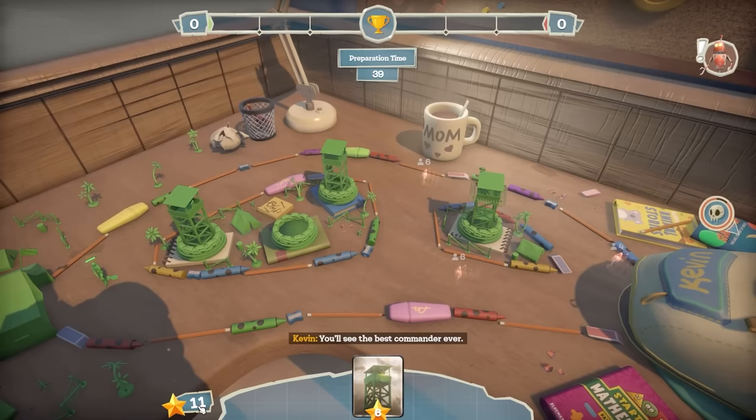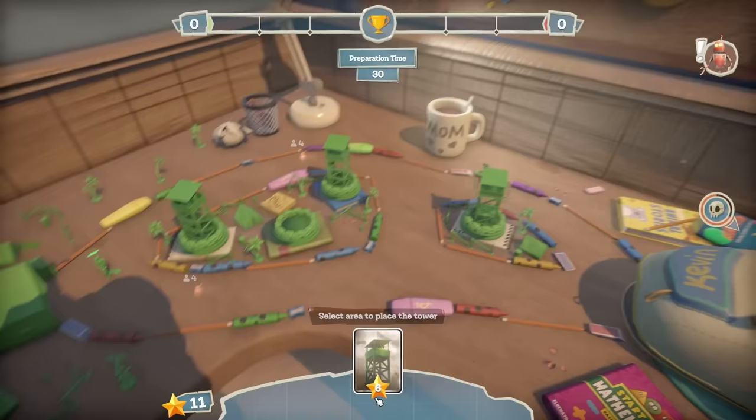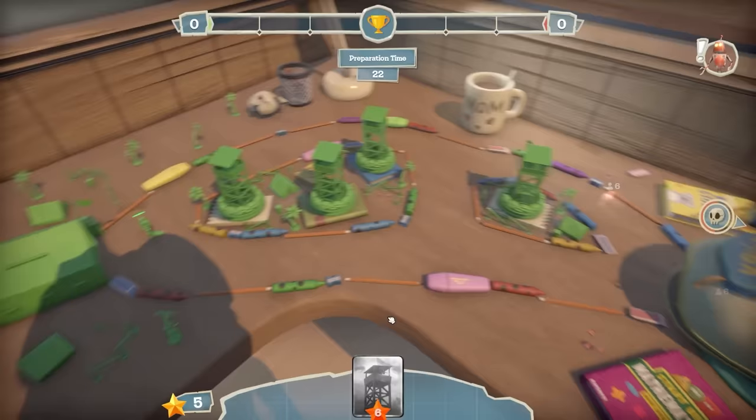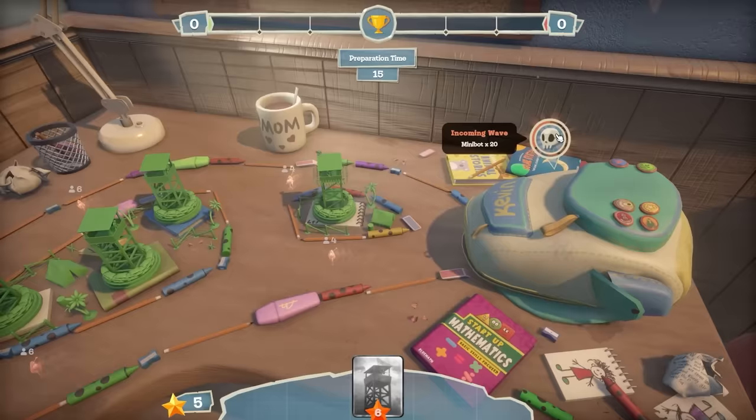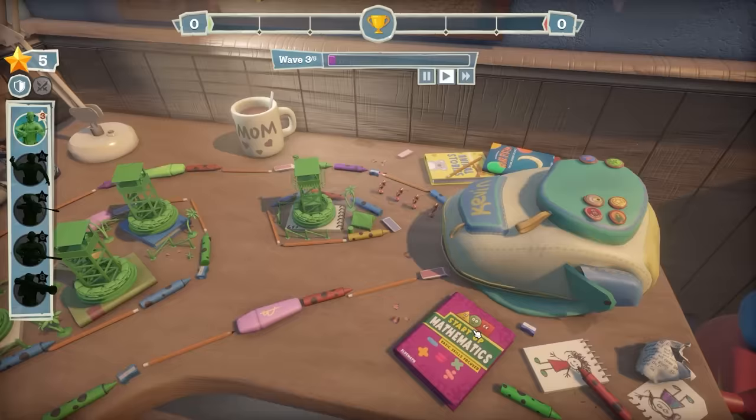I can't afford to get that to level three, but I can afford another tower - let's put another tower in, get that out my pocket and shove that down there. That's probably good enough. Let's start the next wave. And this is so cool - look, he's got 'Start Mathematics.' What a cool book - this kid is going places; he's going to be a future engineer.